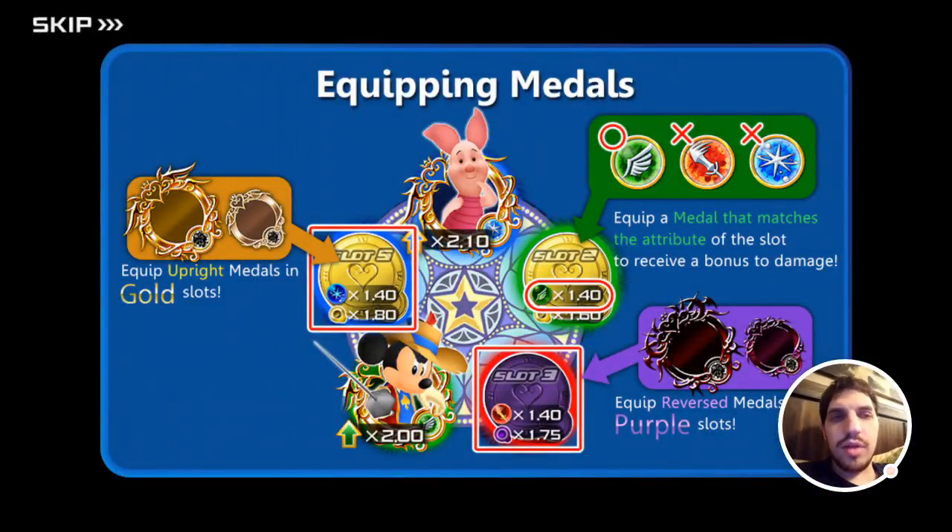So it gives you a basic rundown on equipping metals. Go on upright gold, reverse purple — go in the reverse purple slot. Equip a metal that matches the attribute of the slot to receive a bonus to damage. So green with green — basic stuff.